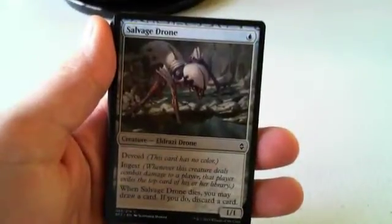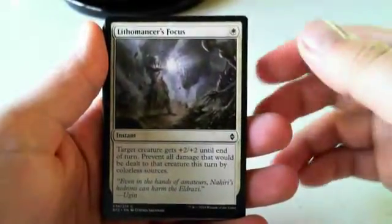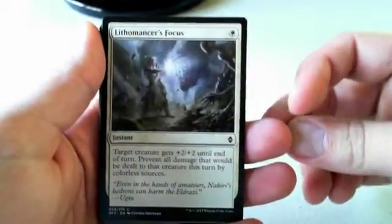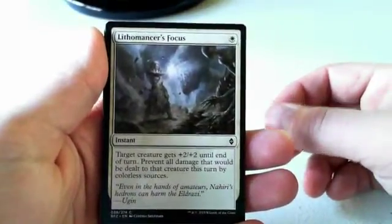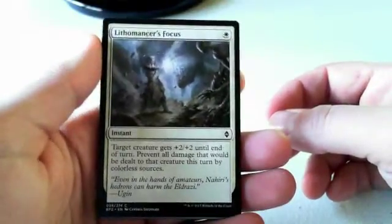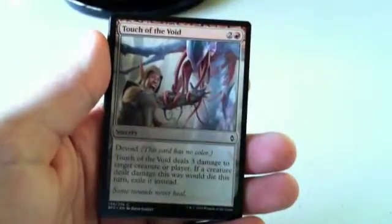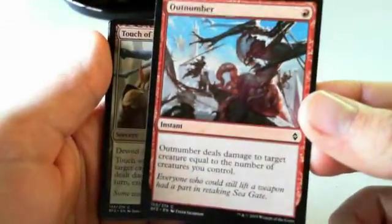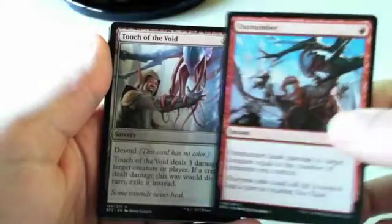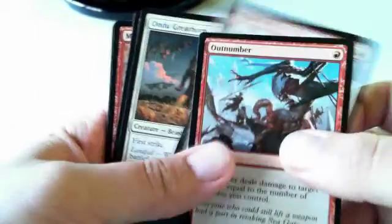There are not very many combat tricks in this set, but a one-mana combat trick is always really good. Paying one for plus-two/plus-two would usually be enough outside of green for sure — Giant Growth is an A-plus combat trick. I think Outnumber is the first card I'd consider picking here. Touch of the Void versus Outnumber is interesting. I think the more powerful pick overall is Outnumber — it's instant speed, it can do more damage. Even though Touch of the Void does a consistent amount of damage and it exiles, first pick I'd probably take the Outnumber. This set is actually kind of slow, so you have a chance to do that.